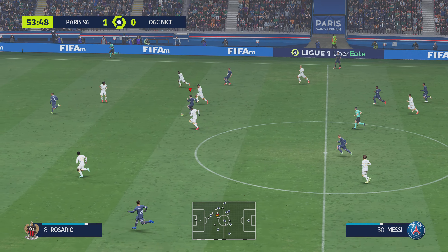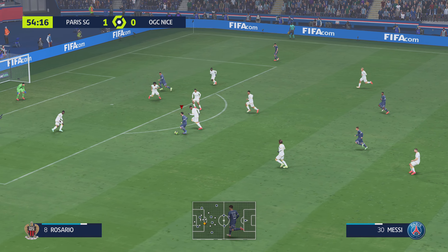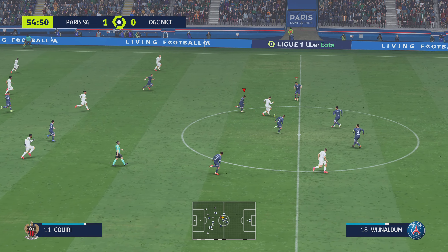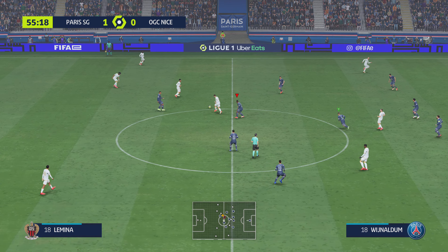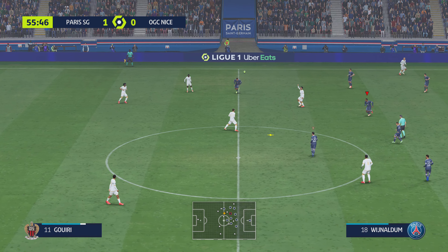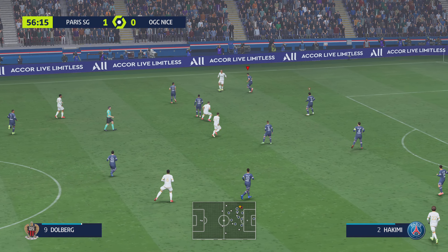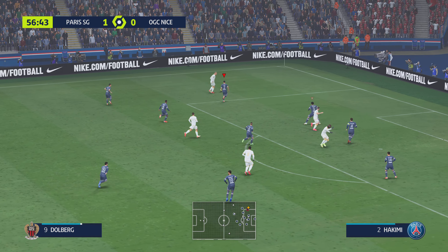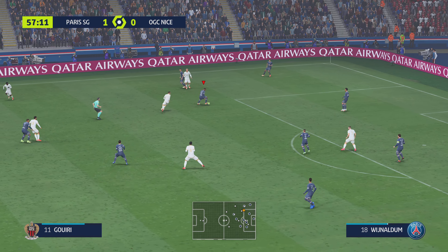Messi — well they've given him too much space. Breaking at pace with menace — physically strong and secure on the ball. Camara, Gouiri in possession, happy to pass the ball but remaining patient. Space to cross it — the quality of pass needs to be a bit better.